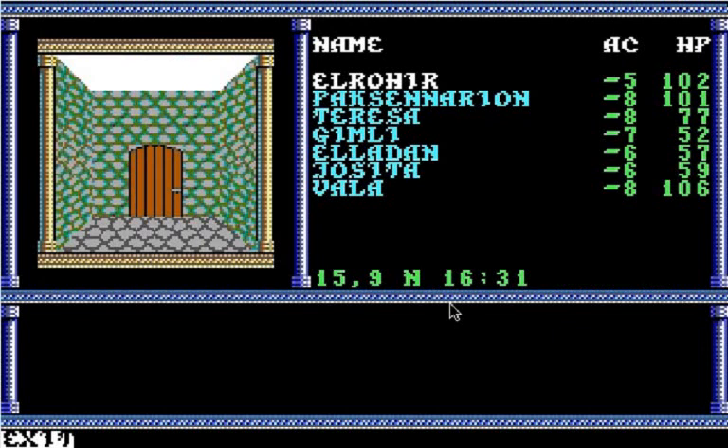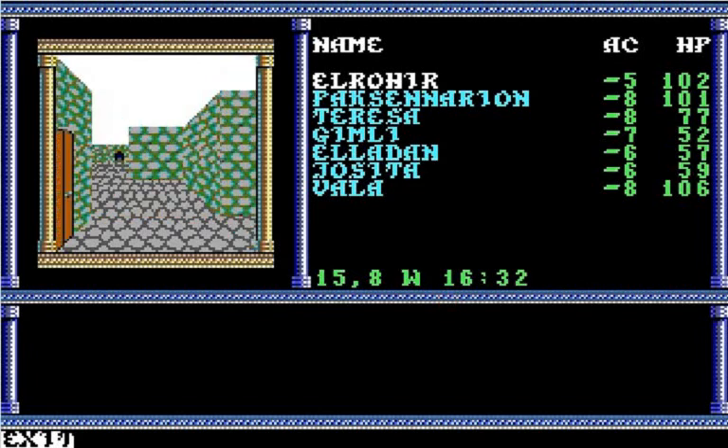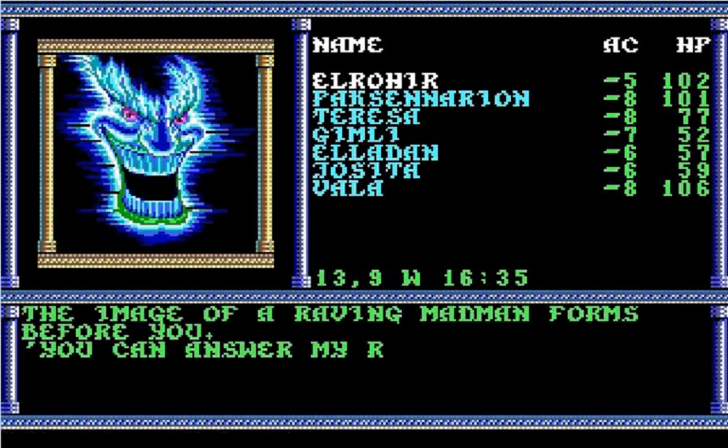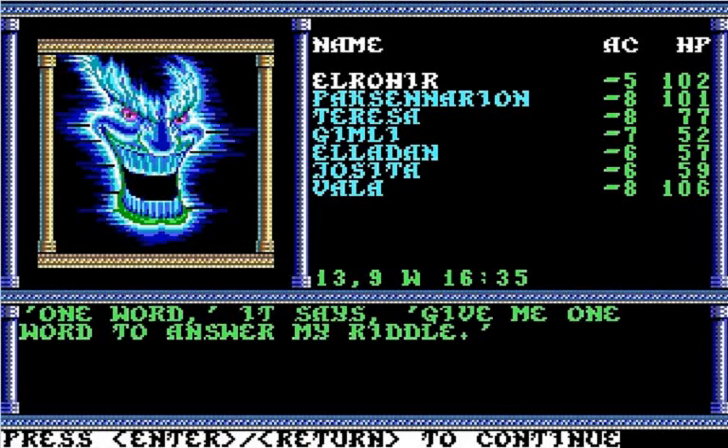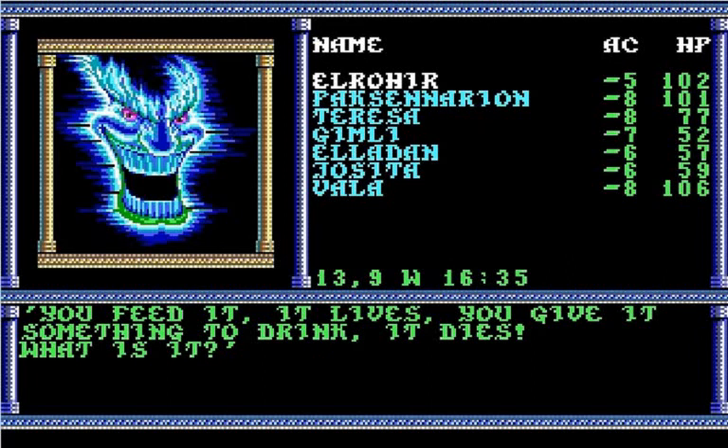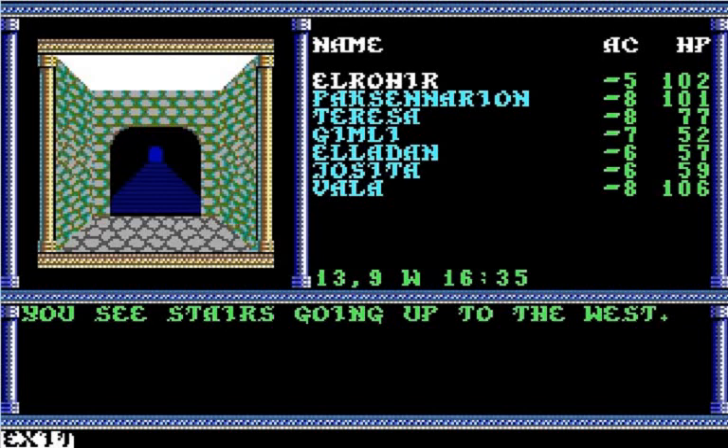That was the small armory that the Ginosphinx had told us about, and we are very close to the stairs going up to level two. The image of a raving madman forms before you: 'You can answer my riddle or fight my waters — choose.' We'll answer. It's the eighth and final riddle: 'You feed it, it lives; you give it something to drink, it dies — what is it?' Well, this is what's been melting the ice around here — fire. The image disperses in a puff of smoke, and we see stairs.